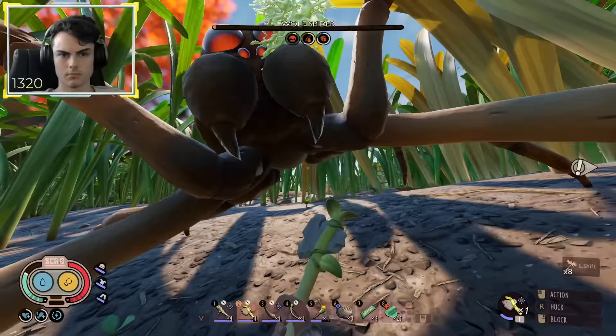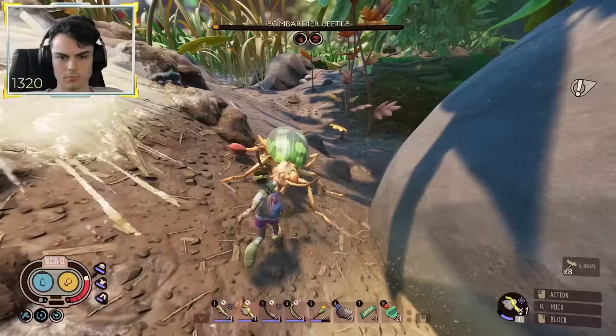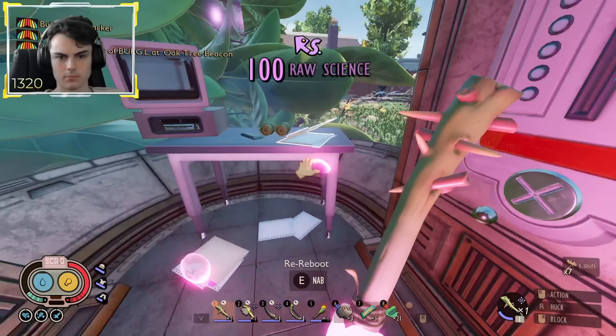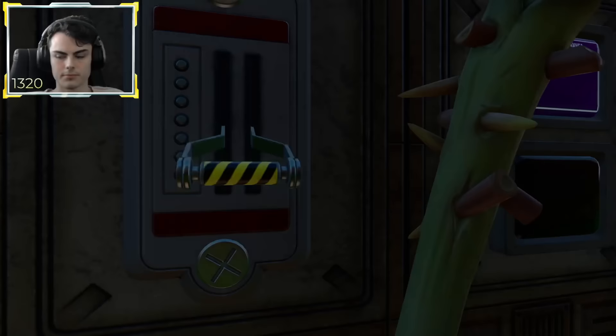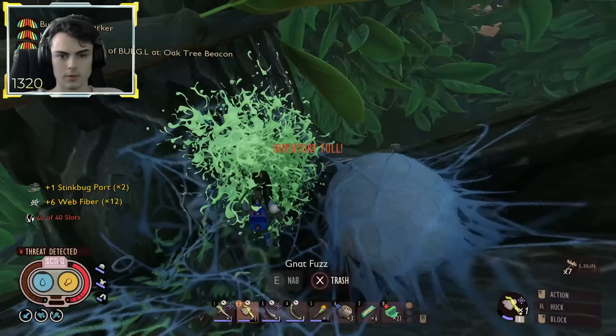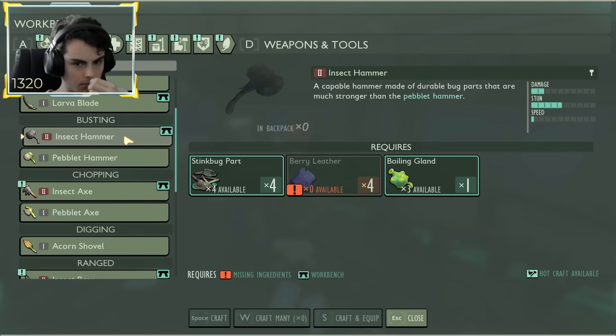Being super strong now, I took out a few wolf spiders and some bombardier beetles for their parts, which I'll need for the oven. I used the sprig bow to shoot down some berries, as I'll need some berry leather for the insect hammer and the java matic. In one of the hedgelab compartments I activated the resource analyzer. I then broke some web stacks to farm up my chopper mutation more, as well as getting some stink bug parts for the insect hammer. Inside the hedgelab, I got a free milk molar, some raw science, and all the password pieces. I had enough resources to craft the insect hammer, so I crafted that bad boy up.